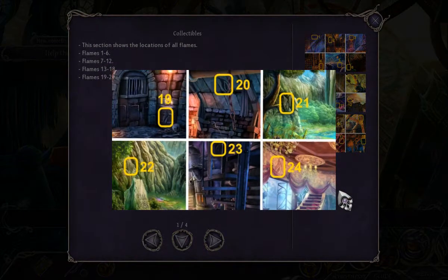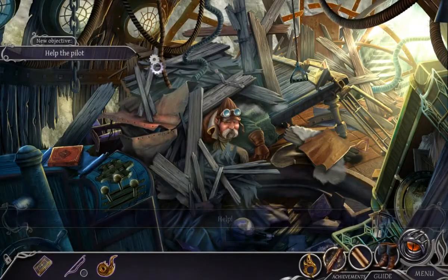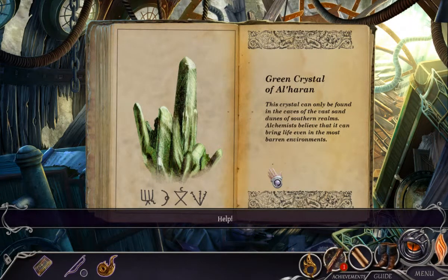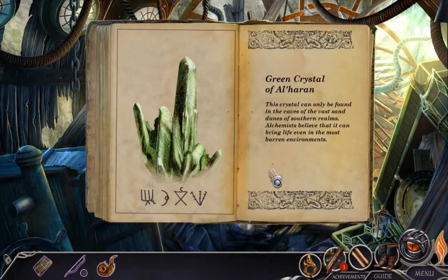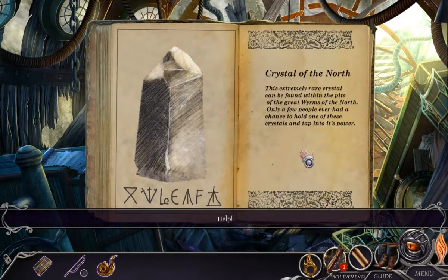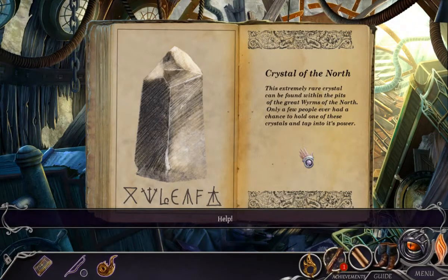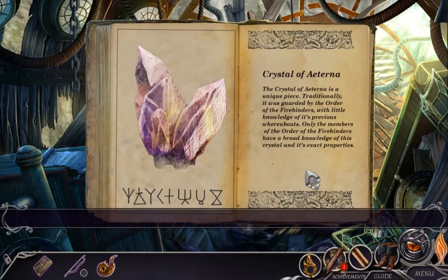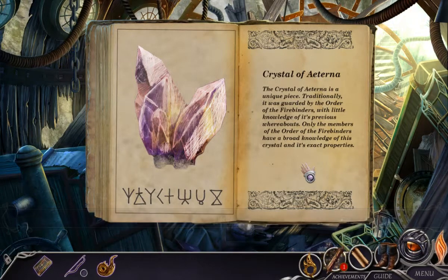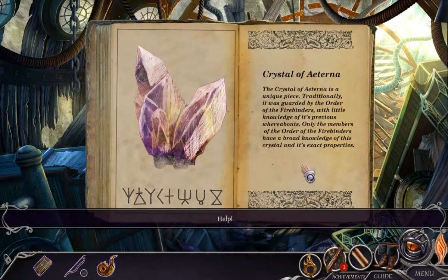I'm gonna casually go check my guide. That's what I thought. Green crystal of Orhara — yeah, I'm getting to you. 'This crystal can only be found in the caves of the vast sand dunes of southern realms. Alchemists believe it can bring life even in the most barren environments.' Crystal of the North: 'The extremely rare crystal can be found within the pits of the great wyrms of the north. Only a few people ever had a chance to hold one and tap into its power.' Crystal of Aeterna: 'A unique piece, traditionally guarded by the Order of the Firebinders. Only members of the Order have broad knowledge of this crystal and its exact properties.'